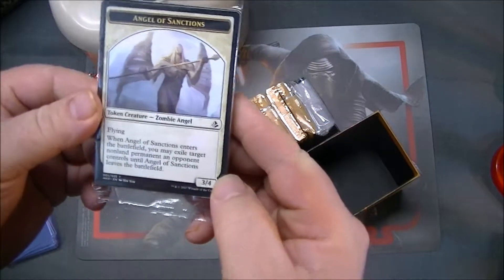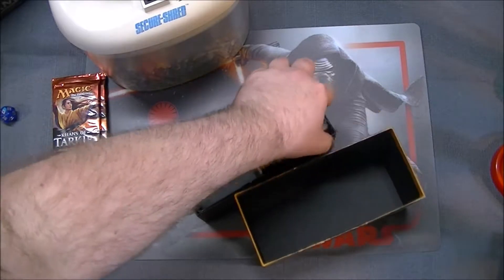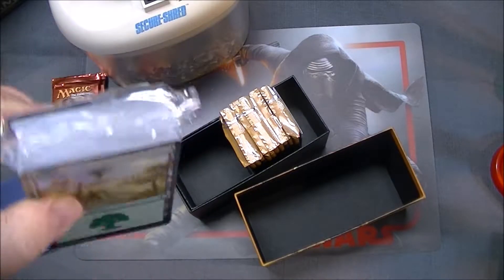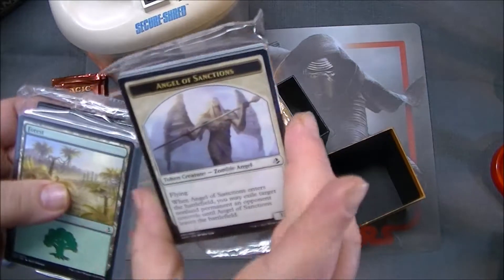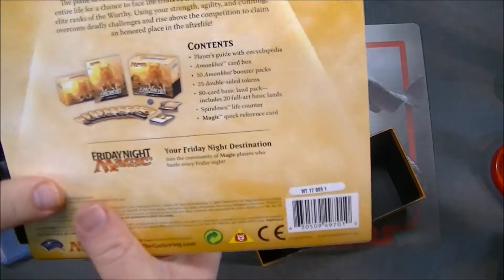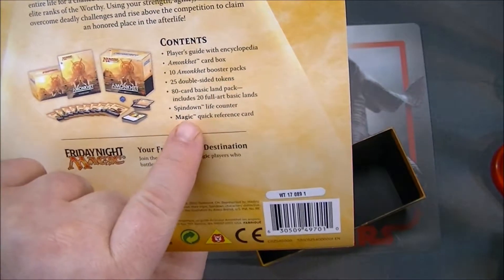You get Angel of Sanctions zombie token. I think this comes with a whole new set of stuff — 80 lands in this and 20 of them are full art, so it's kind of worth it. I definitely didn't expect to see that. Tokens — something new each time. Got 25 tokens.